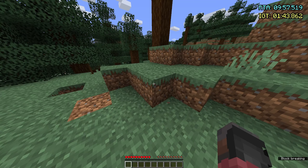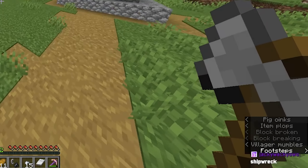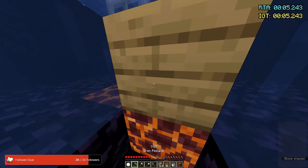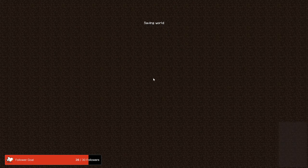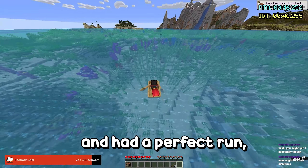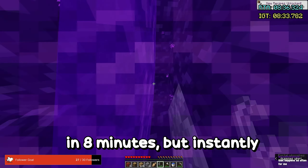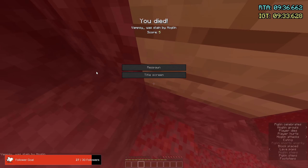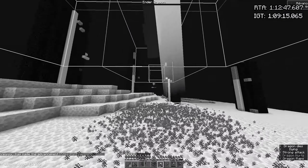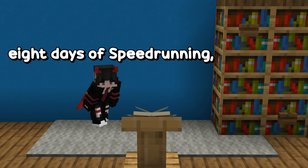Today is the last day, so I booted up my stream and we had some good runs. A viewer called Jupiter suggested I try the shipwreck strat, so I needed to learn the portal method first. After learning the shipwreck strat I went into an actual run and had what felt like a perfect run — getting plenty of iron at 2 minutes and into the nether in 8 minutes. But instantly finding a bastion, I died. I streamed for 4 hours and didn't make it past the bastion. I threw in the towel — doing more would make it 8 days of speedrunning, not 7.